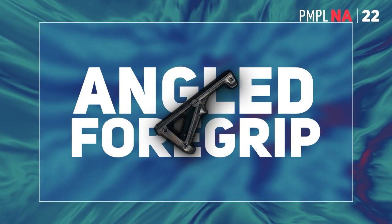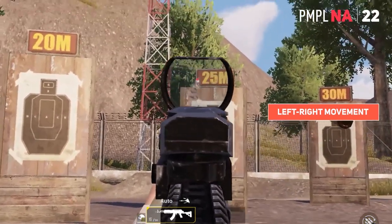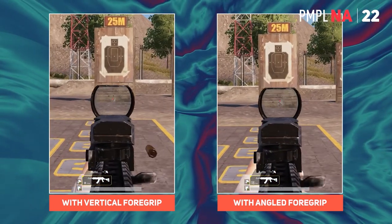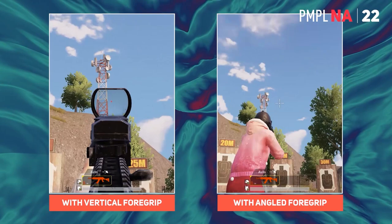We have the angled foregrip, which reduces the left-right movement whilst shooting. It won't be of any help to control the vertical recoil. Thus, players who use gyroscopes to control recoil may receive significant benefits from it.